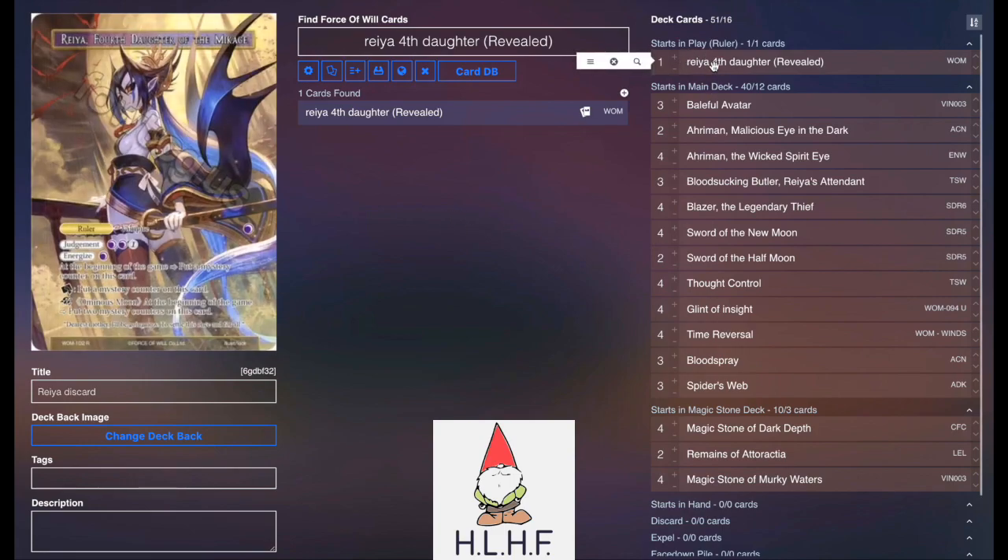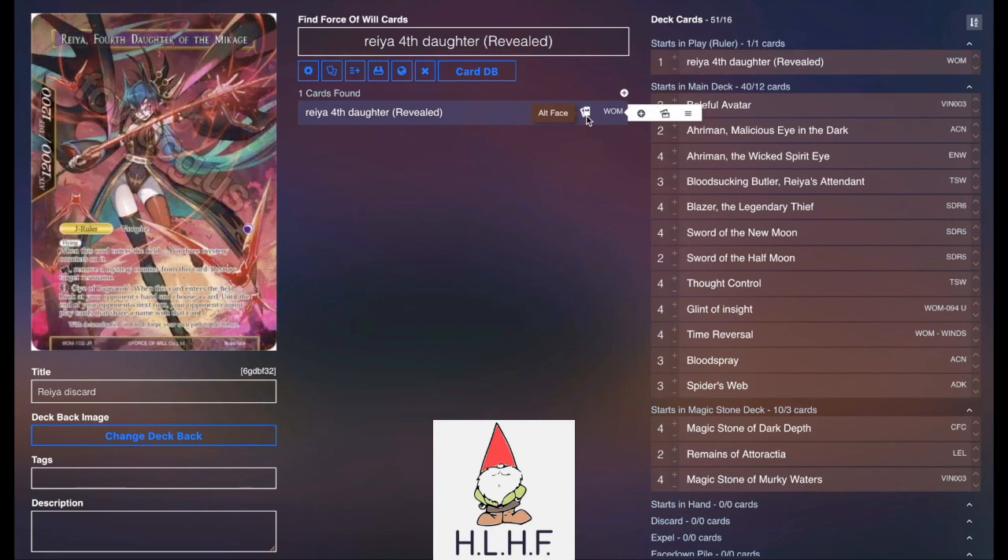So obviously Rhea, starting with the three mystery counters and then flipping to be able to look at our opponent's hand, call a card, grant those extra mystery counters, and use it to pop stuff. We're really just using those mystery counters to make the discard really heavy and kind of lock our opponent's hand out, or make Glint of Insight plays.